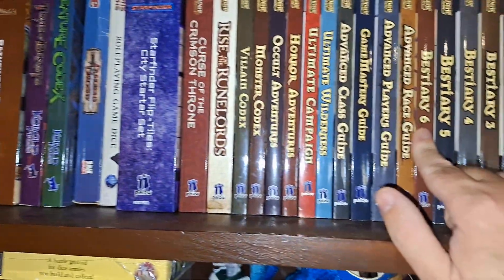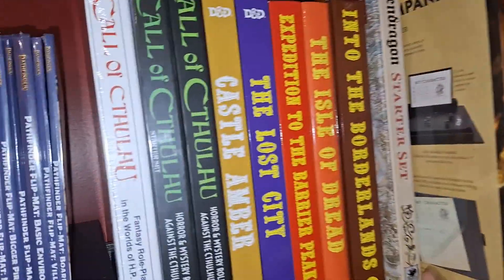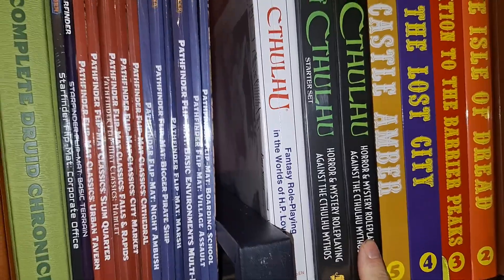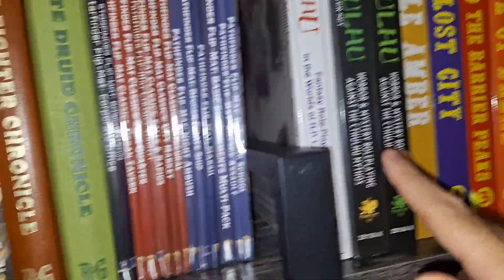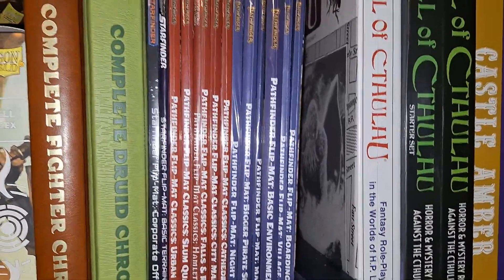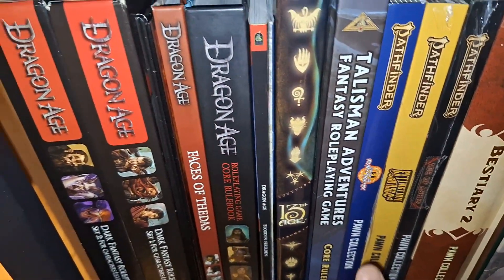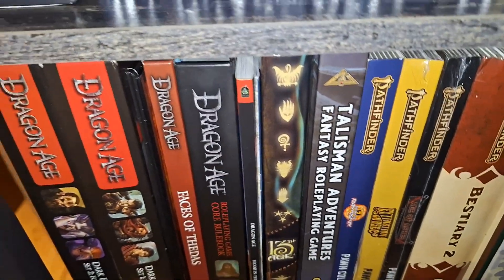Let's start over here where we've got Pathfinder First Edition, so that's one. I hope I'm going to keep accurate track of this — we'll see how that goes. Over here we do have the Pendragon starter set, so that's two. We have Call of Cthulhu Seventh Edition, so that's three. We also have what I believe is the first or second edition version of Call of Cthulhu, so that's four. We have Pathfinder Second Edition for five. Starfinder for six, and then back up here we have Talisman Adventures Fantasy Role-Playing Game — that's seven.